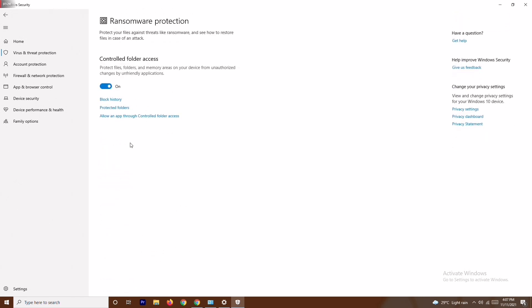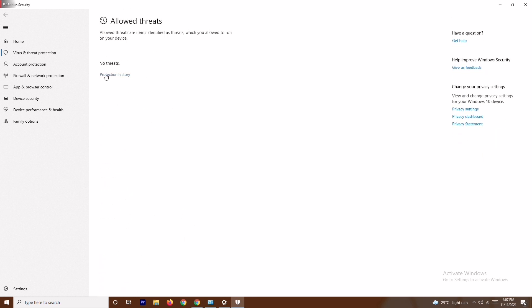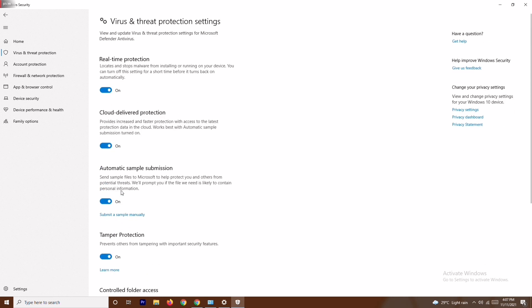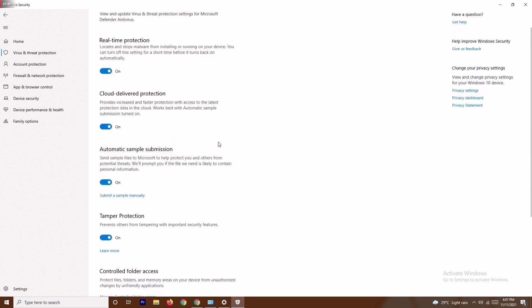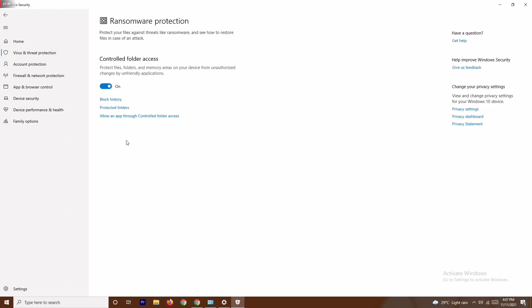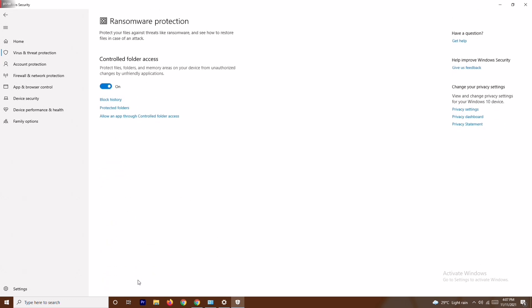Scroll down to Ransomware Protection and click on it. You may need to allow certain things here. Under Virus and Threat Protection settings, go to Manage Settings, and then go back to Ransomware Protection and click on it.